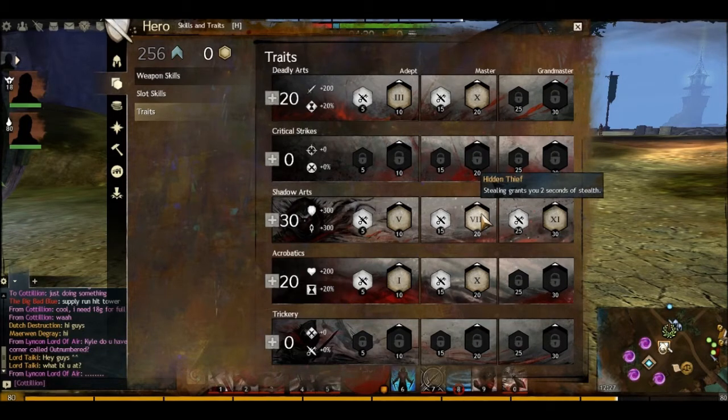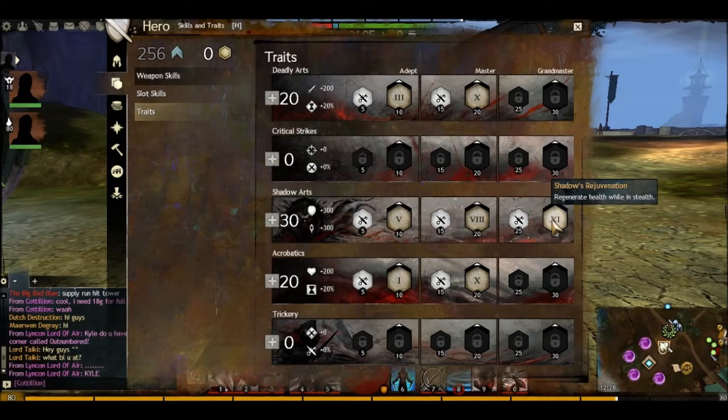Seeing as I have no crit chance whatsoever — I have got a little bit of crit damage — that is why the little opportunity for a backstab is good. Gain might for 15 seconds when you go into stealth. This is good because when you do steal, you're going to go invisible, so when you go in for a backstab you've got extra damage on that backstab. Regenerate health while in stealth — this is the main one. When you're in stealth, you're going to regenerate health.